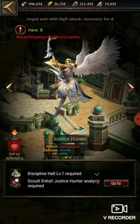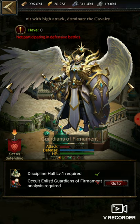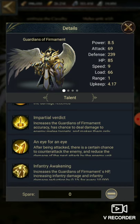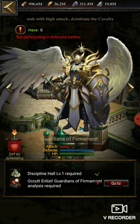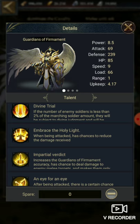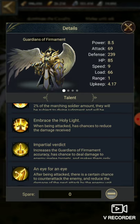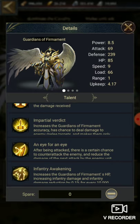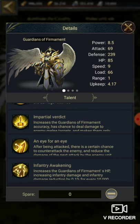To unlock you will need some Wings of Heaven and prestige badges, and then you need to do the research. Before doing any researches you should check out what are the different attributes. This one is for defense — basically infantry. When being attacked, there is a chance to reduce the damage received, increase the Guardian of Permanent accuracy, chance to deal damage to enemy military, and after being attacked there is a chance to counter-attack the enemy.